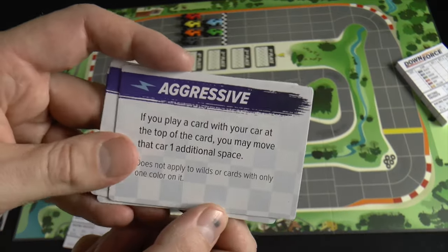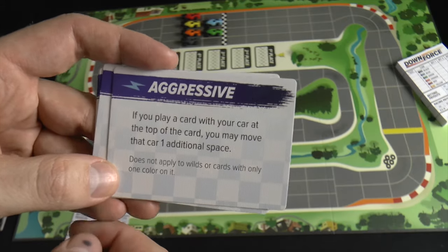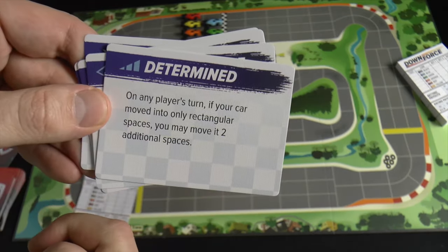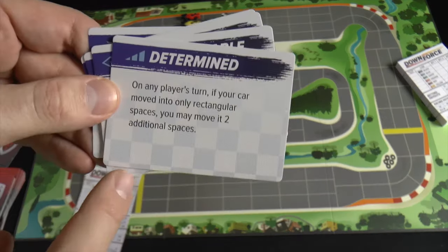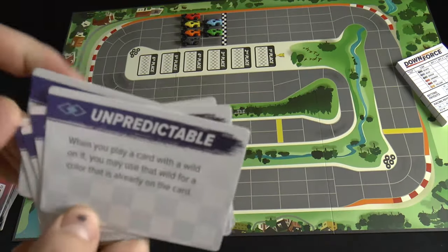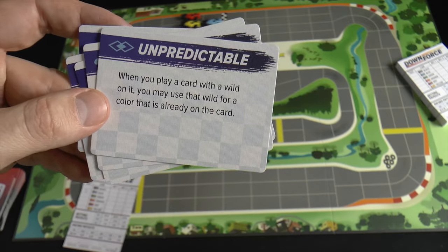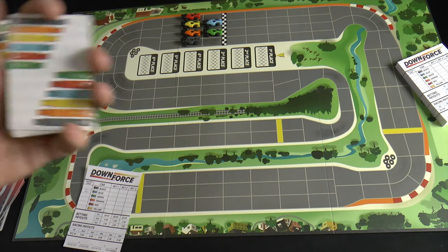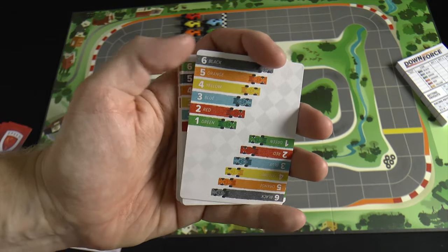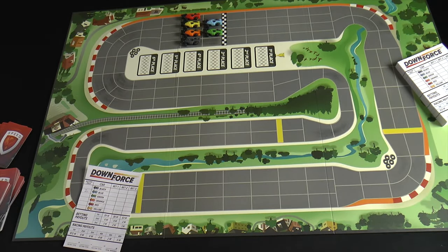Let's go through these power cards quickly. This one says if you play a card with your car at the top, you may move an additional space — does not apply to wilds. This one says on any player's turn, if your car moved into only rectangular spaces on the straightaways, you may move it two additional spaces. This one is 'Unpredictable' — when you play a card with a wild, you may use that wild for any color already on the card. This one lets you move the cars in reverse order on your turn. So if I played this card, I can move green first, then red, then the others. You have to move them in the listed order — that's important.